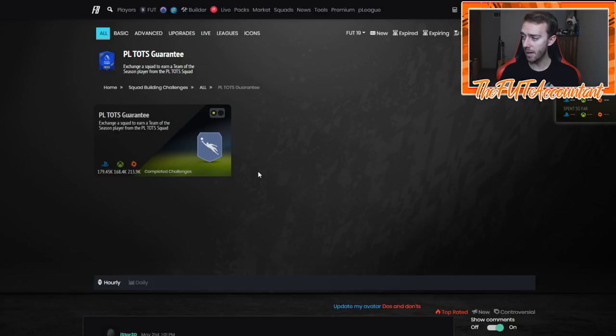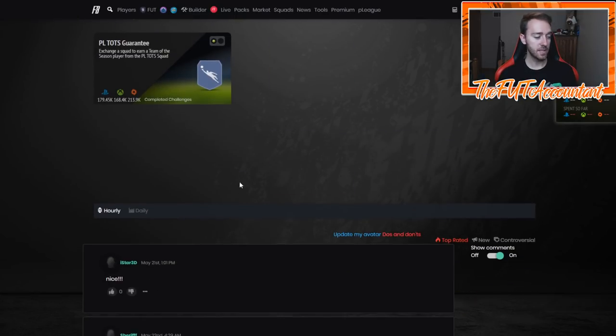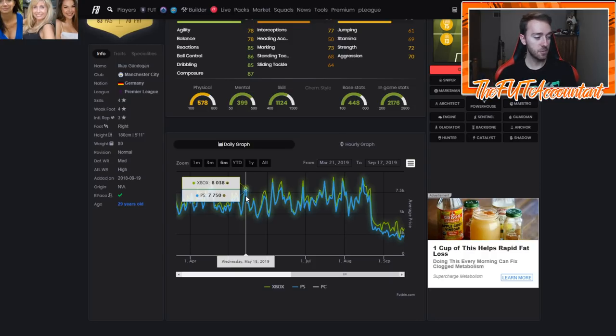Last year they dropped two guaranteed TOTS SBCs at once — Most Consistent and EFL TOTS at the same time. The next week they dropped Premier League TOTS and the SPL guaranteed SBC together. The SPL SBC came out on Saturday and ran until Monday, then the Premier League TOTS guarantee dropped Monday. That's why on a lot of these fodder card graphs you see peak prices copy-pasted every single week.